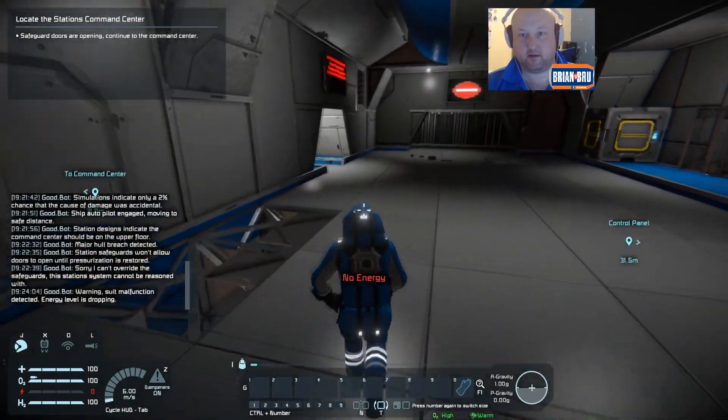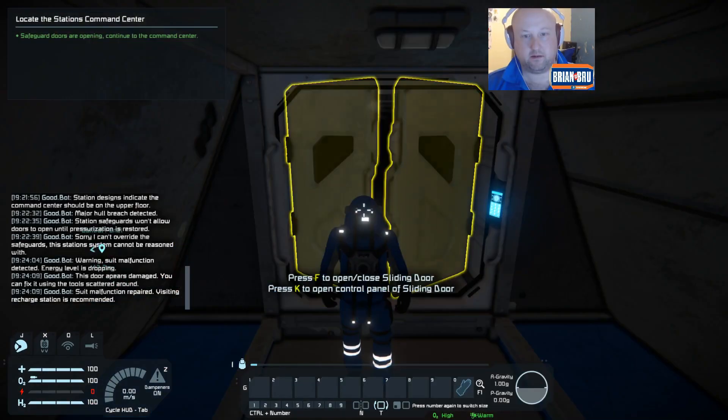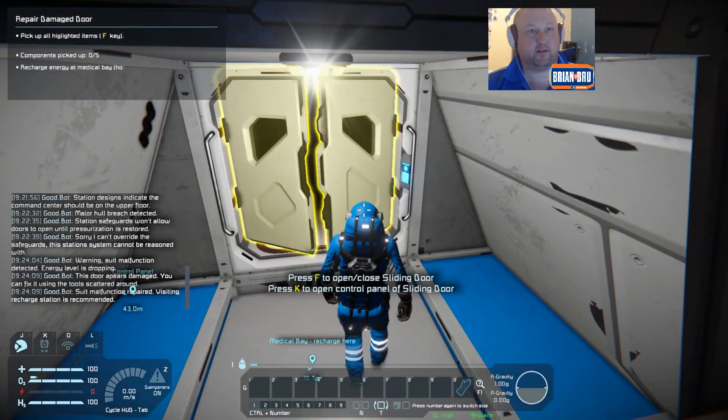No energy. Pick up all highlighted items — F key.